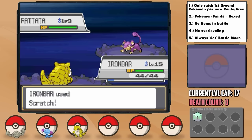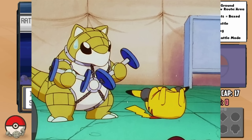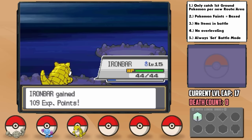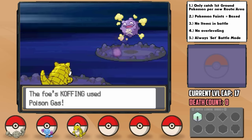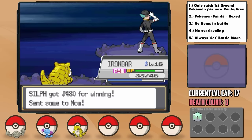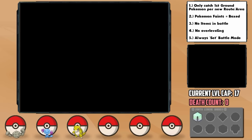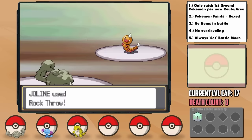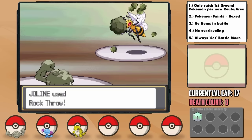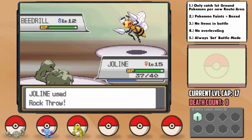I'm determined to make our Sandshrew like the one from the anime. Iron Bar performs amazingly in the well, smashing Rattata left and right, and even taking things down like Proton's Koffing with relative ease, even after getting poisoned. It's time for the Azalea Gym, a bug-type gym, and Jolene goes on an absolute rampage in here. Having STAB Rock Throw against all the Pokémon, crushing things like even Beedrill without a second thought.